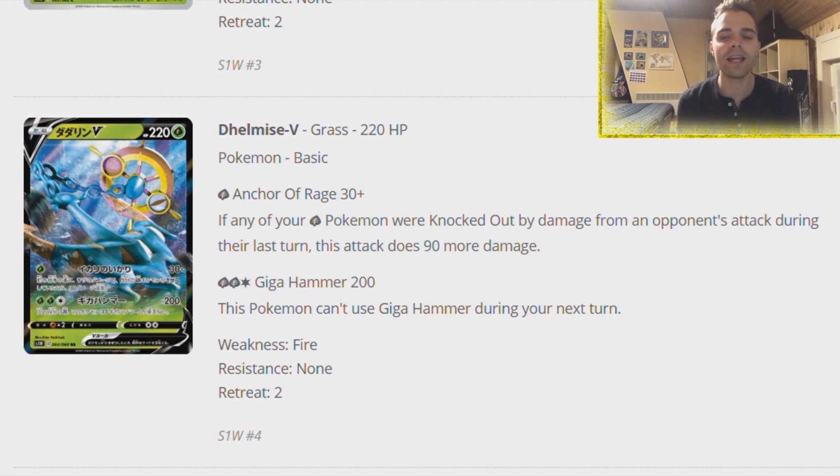It has an attack, Anchor of Rage, which dishes out 30 damage. If any of your Grass-type Pokemon were knocked out by damage from your opponent's attacks during their last turn, you can dish out 120 damage - basically like a Rally Back revenge style attack from Shaman from Shining Legends. Being a Grass-type could be nice because in the new Sword and Shield era, a lot of Poison-types will become Darkness-types, so some Darkness-types might have Grass weakness.